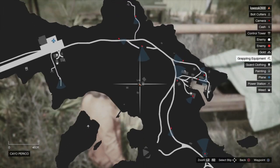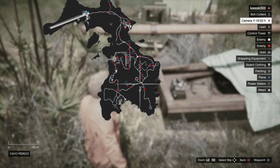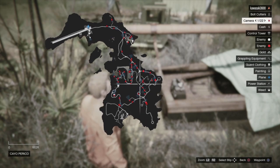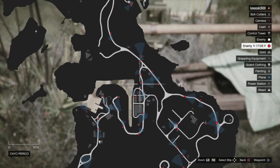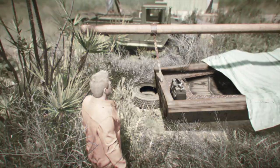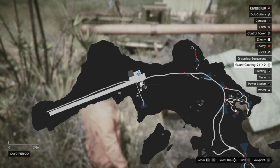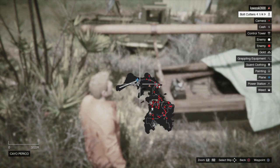I didn't even know this spot existed — thanks to the guy in the comments. Just be looking out for duffel bags. You can check the same spots I showed in the previous video. I checked some of the old areas and didn't see any. This was the first one I got — some of it is super random, but the fact that I managed to get all the bolt cutters and all the guard clothing in one run was a little ridiculous.